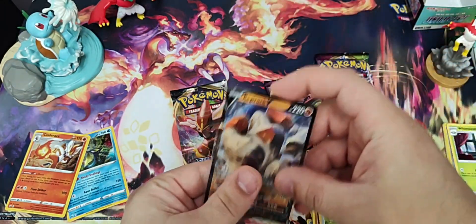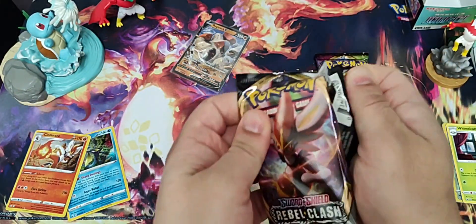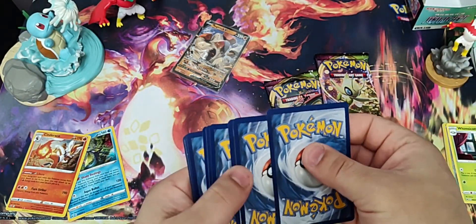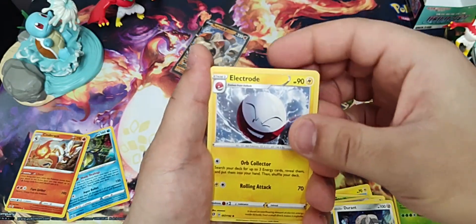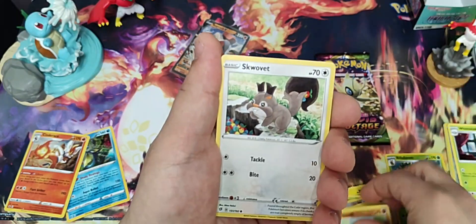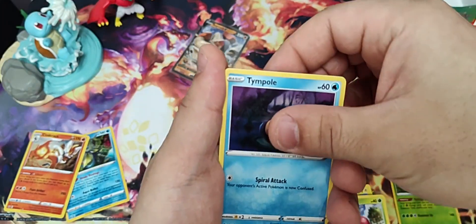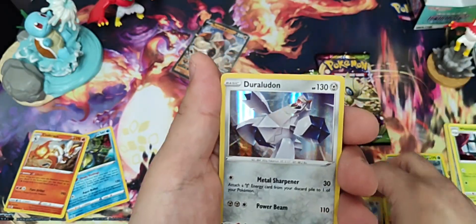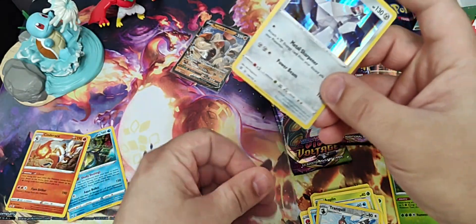Let's check out Rebel Clash next. That's a good code card, right? Let's find out. Steel Durant, Electrode, Tool Scrapper, Barboach, Squawkabilly, Applin, Tympole, Trubbish. Reverse Tranquil. And a Holographic Duraludon. So yes, that was the good code card.